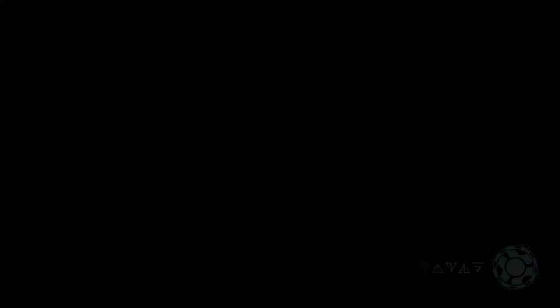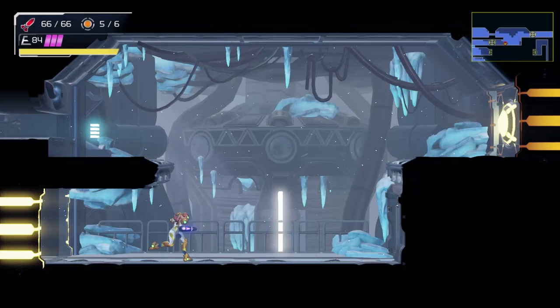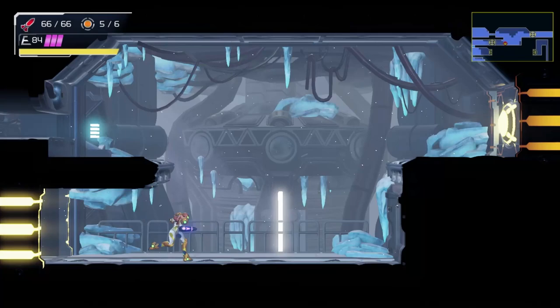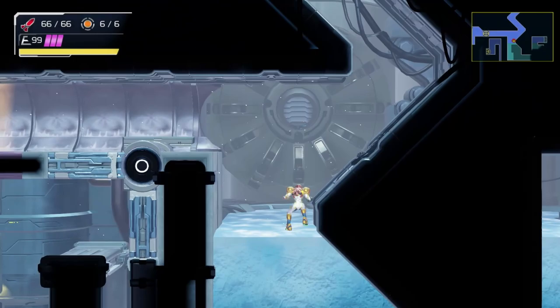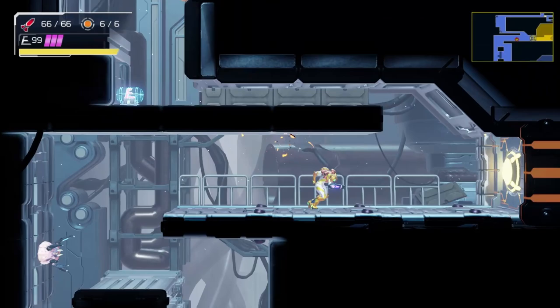Now I'm all the way back at the elevator, but instead of going that way again, it's time for something completely different. Note I didn't actually get plasma beam, but I did get wave beam to make life easier since it can also open plasma doors. As I climb up here, you might notice this area does have the special frozen grapple. There's a reason for that — there's actually a developer intended path to break into the enemy zone and double back to pick up screw attack a little early.